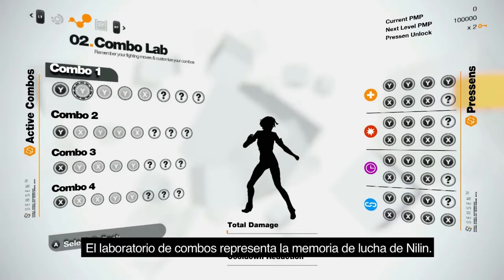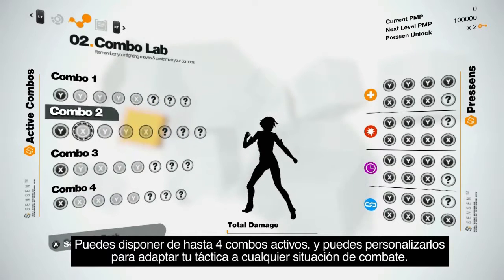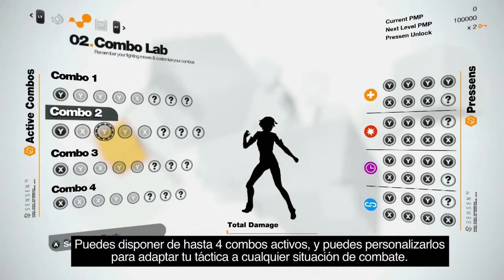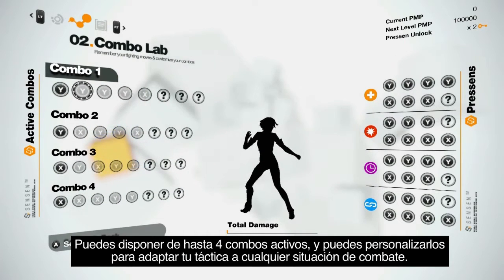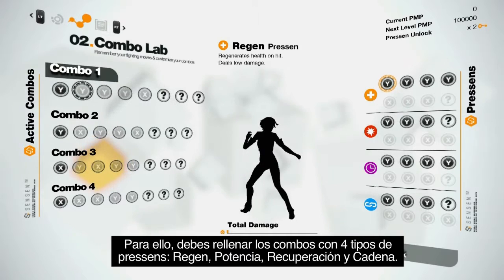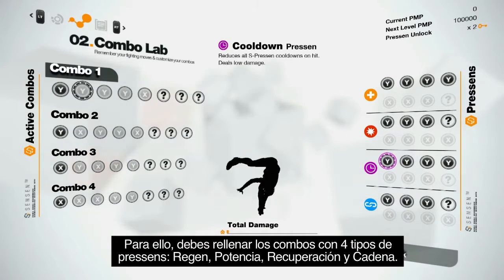The Combo Lab represents Nilin's fighting memory. As you fight your way through the game, Nilin will progressively unlock and remember her forgotten fighting moves, which we call Presence. You can have up to 4 active combos and customize them to adapt your tactics to any combat situation by filling those combos with 4 types of Presence: Regen, Power, Cooldown, and Chain.